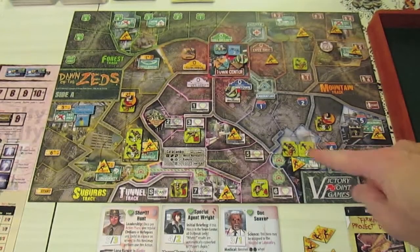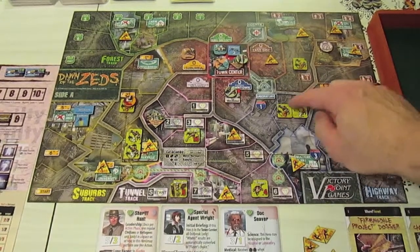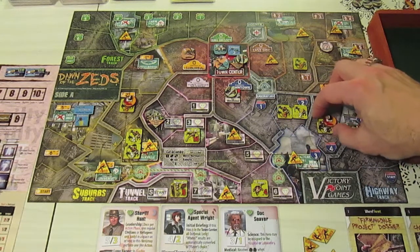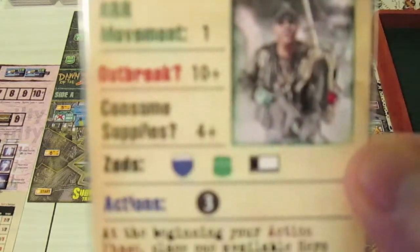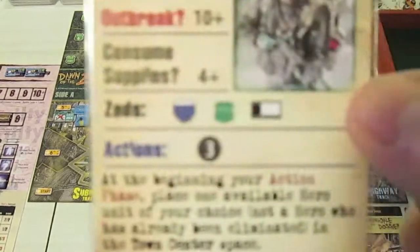Now we look at zed movement. The first is on the highway track: the zed horde moves from the nuclear plant up to space two at strength six, and the strength eight unit moves down to the nuclear plant. That is highway movement. On the forest track there are no zed units, so there's no movement there.